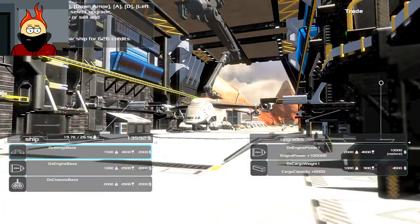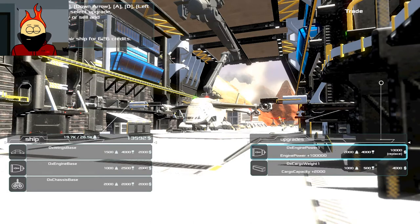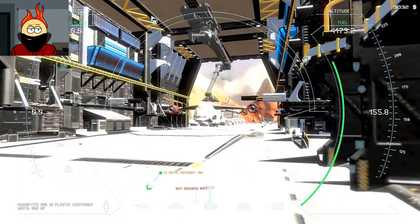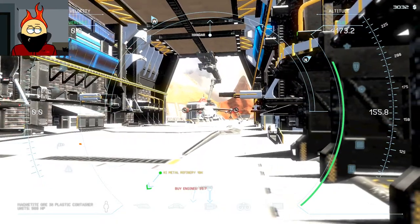I like the level of detail in here too. W, S, A, and D to select upgrades. So we can buy new engines for 10,000. And upgraded cargo weight capacity — I can't afford that. Let's repair. Cool. Let's get out of here. We'll pop over for a quick refuel and then continue on with our delivery.